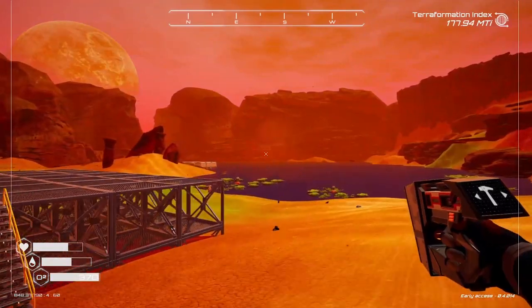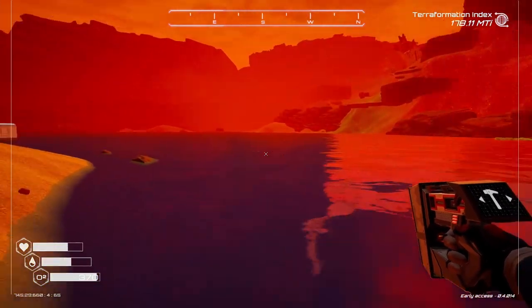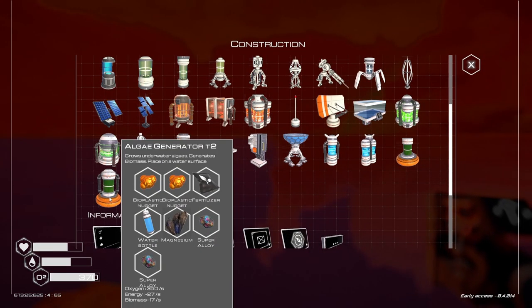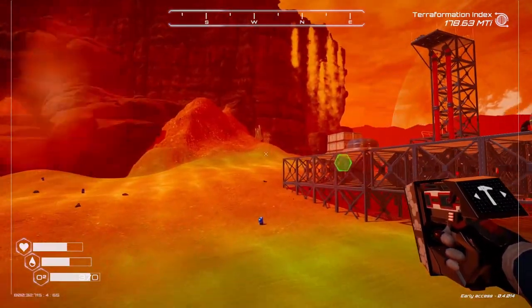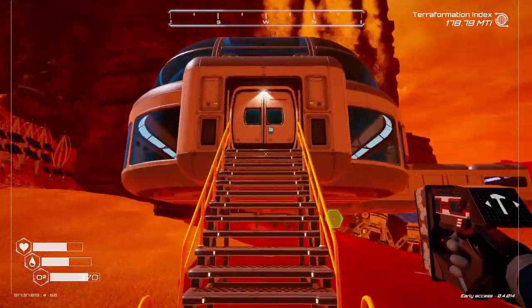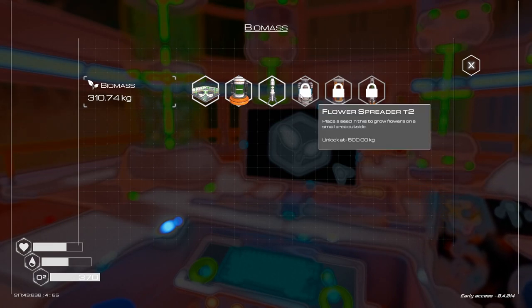I didn't do any base building between episodes — was too busy running around like a fool. I'm mainly worried about these right now in order to get our oxygen up, because this does 350 oxygen per second and also increases our biomass immensely. I'm not worried about grabbing extra off screen. As soon as this starts to grow at 100%, I think our biomass will go up and we'll get the flower spreader T2.